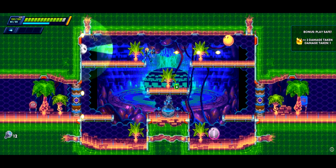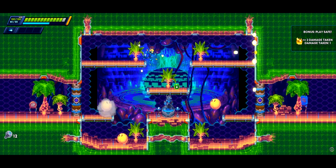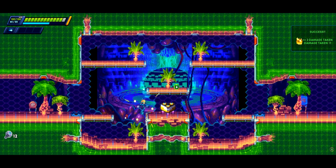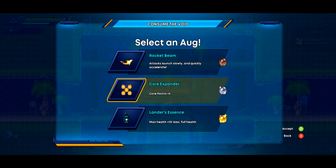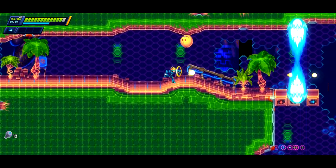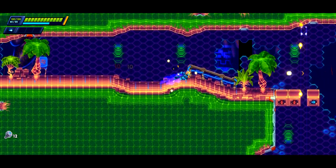Is there any overarching story with it being a roguelike? There's a home base. I didn't really catch much of the story — it was very much like, bad guys, go fight bad guys, go into the portal. Mega Man X didn't really have much story either. There are some permanent-type upgrades you can get which open up unlocks — like, you unlock a weapon and it'll appear in the boss pool.